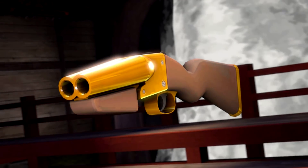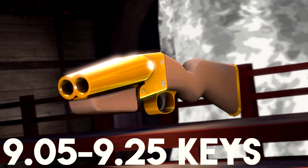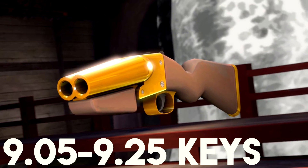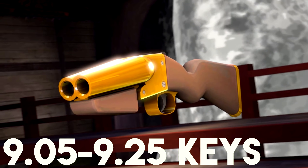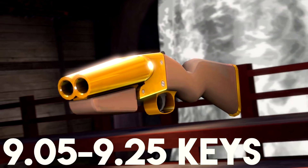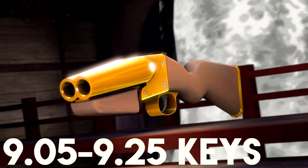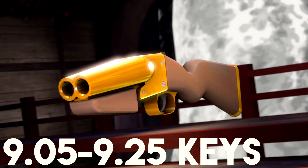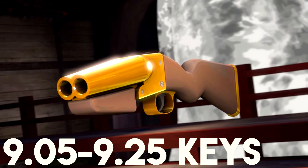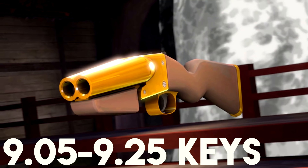At number four we have the Force of Nature, which lost pretty much a key in value and is now 9.05 to 9.25 keys — a very odd range. I'm not 100% sure if it's because of the key crash, but the Force of Nature has always been around this price. The ranges have just got a little bit weirder. It's a decent weapon, it looks good, I really like the Australium Force of Nature, but I'm not somebody who really likes using it.